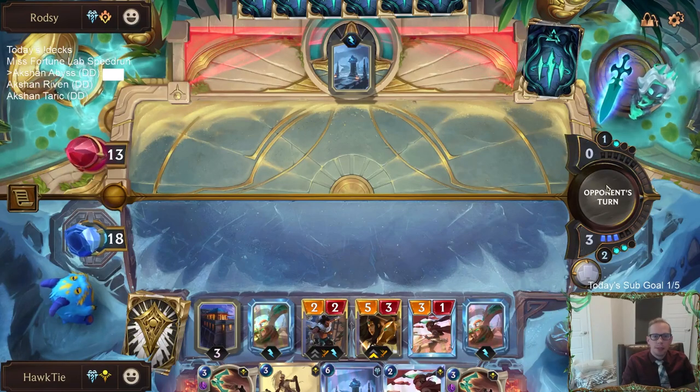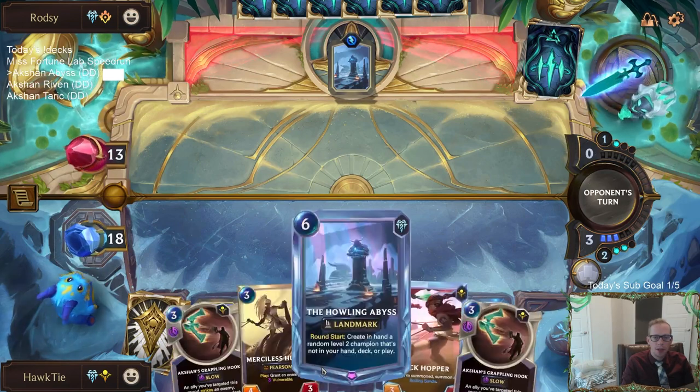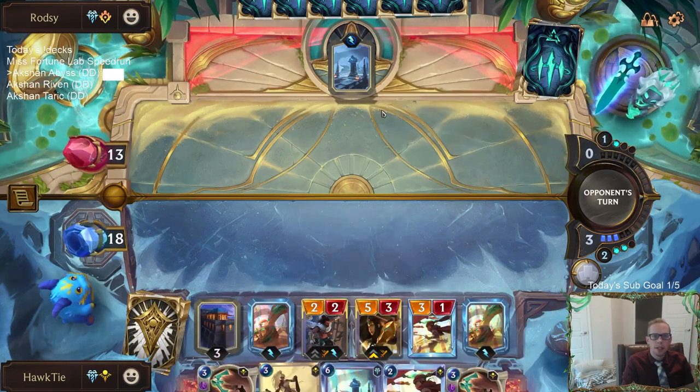Okay, so they got Abyss, I got Abyss. I hope they don't have Aftershock. They got their Abyss first, but I got some stuff in play. My Abyss is Prismatic, so I'll be making Prismatic units. They'll just be making regular Champions.